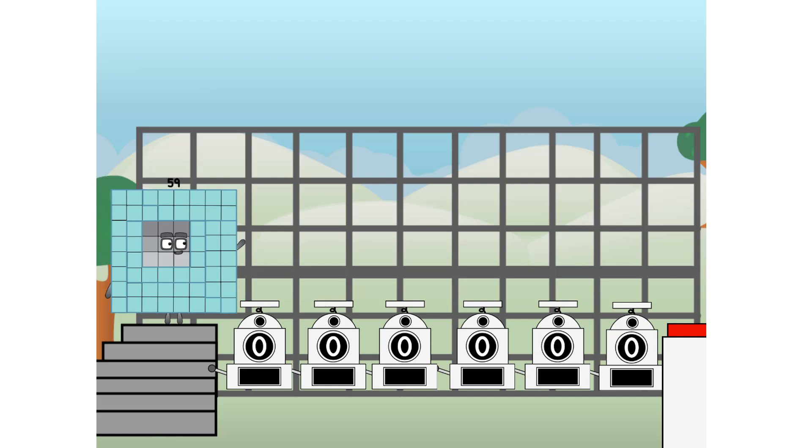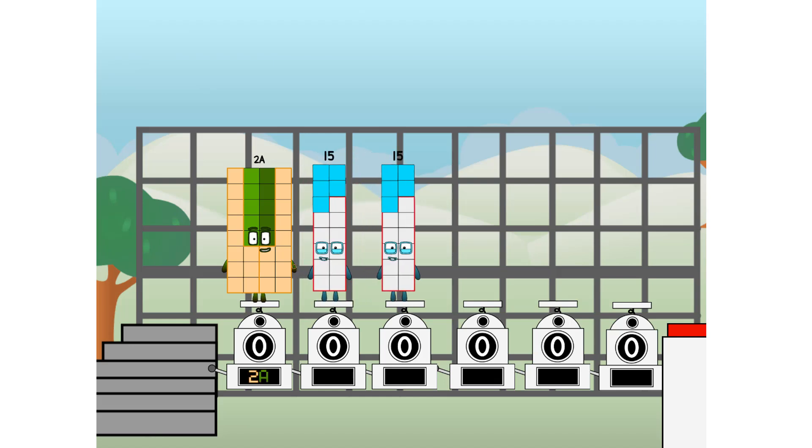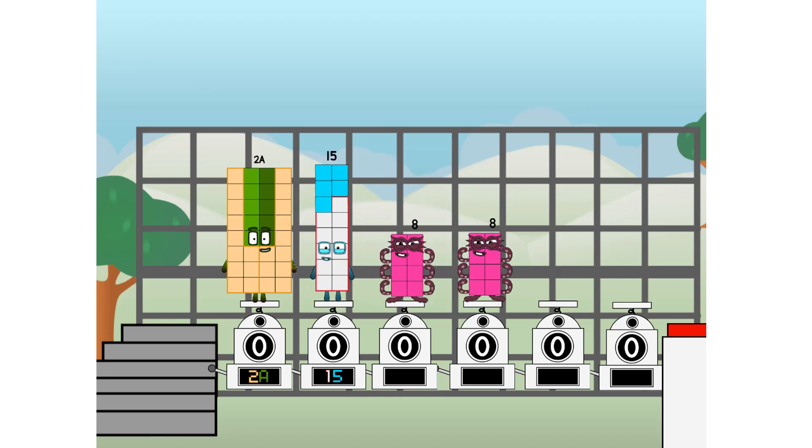First, I split in two. Twenty. And fifteen. And eight. And four. And two. And one. And one more to press the big red button. Then you choose who's going up: one of me, and none of me, and one of me, and one of me, and none of me, and one of me. And fire!